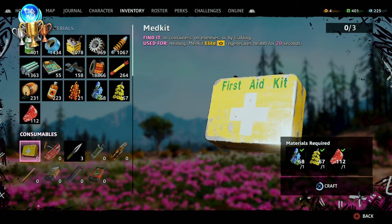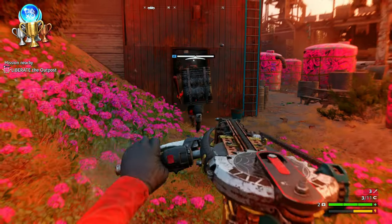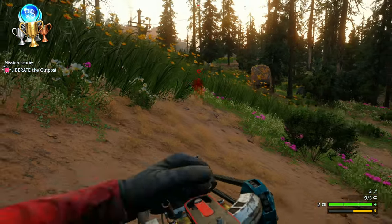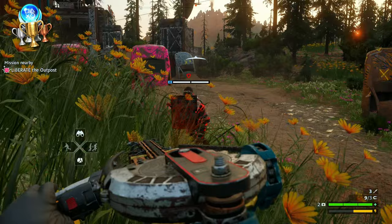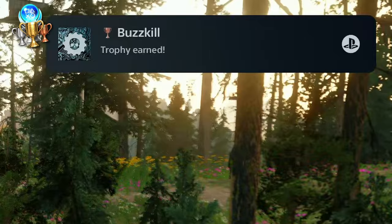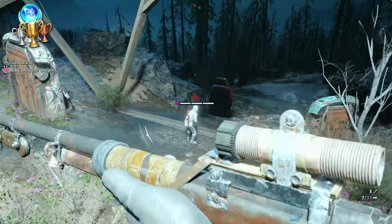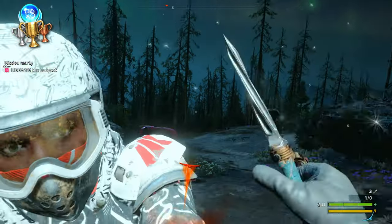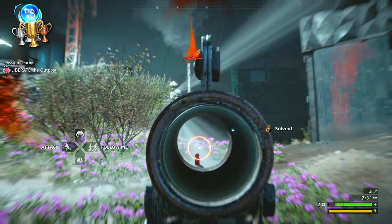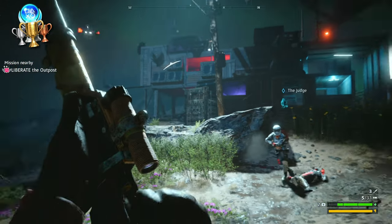Crafted my 10th medkit. Killed 10 brawler enemies with a saw launcher weapon — brawlers are these dudes with the shields. Buzzkill. Next I finished off an enforcer with a bayonet — just craft any weapon that has the attachment and go and end an enforcer. Although I had a lot of trouble with this trophy because my character kept using the normal takedown instead of using the bayonet.